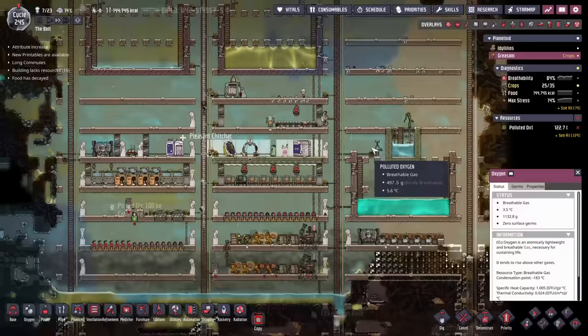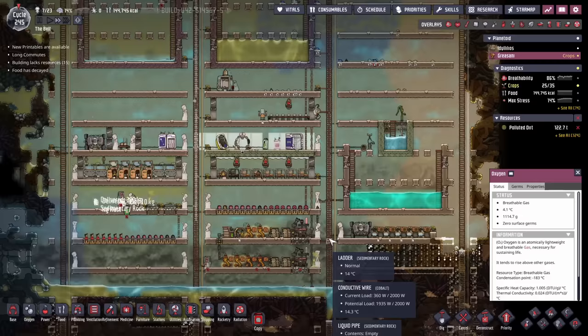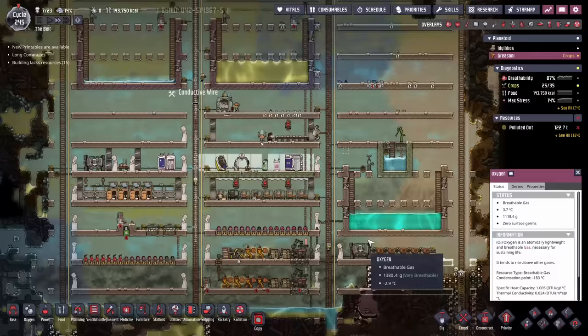I hope that this was useful and you can now see how you can overcome the second base. You can see that I started at cycle 175, so that's about 70 cycles worth of progress. Of course there is a lot of progress on the other planet as well, but I wanted to focus on one aspect of the base so you get a sense of how to control, conquer, and tame the second planet. With this now, we can easily just let this go for a bit and then go back and do some design work on the other planet.